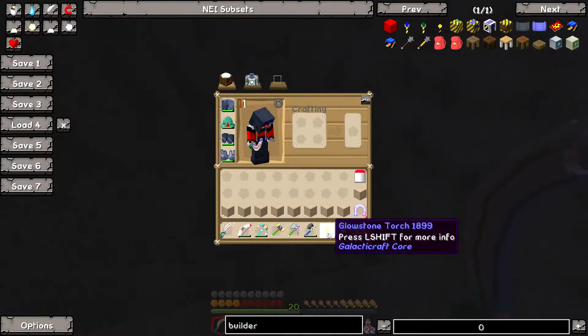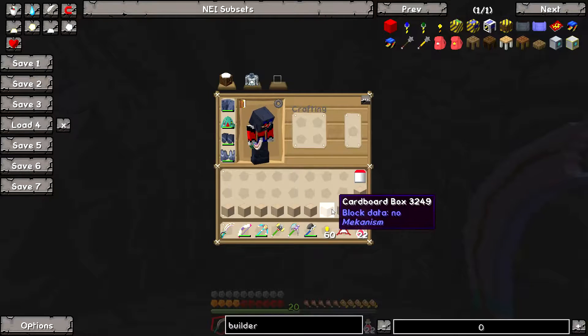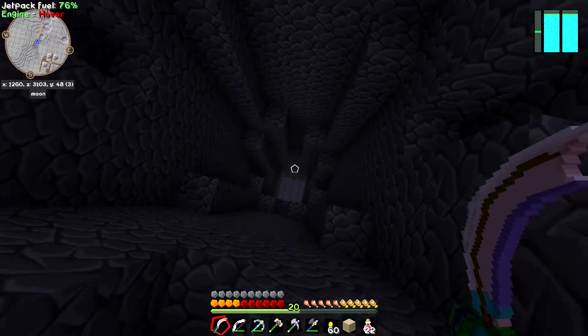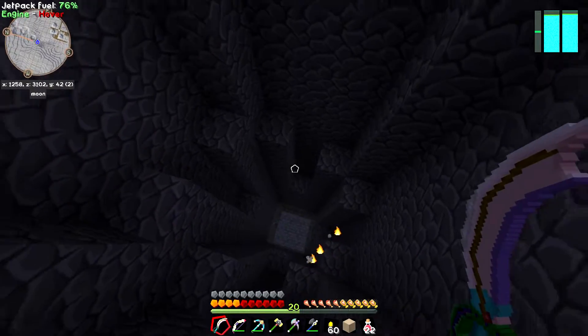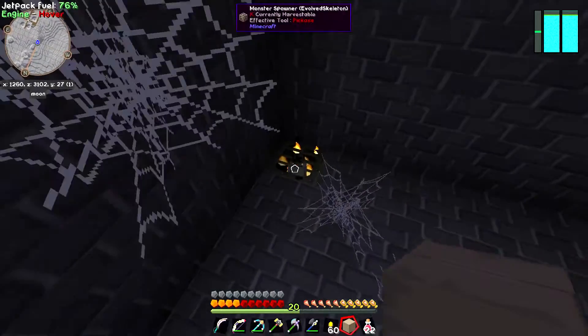I had to go back to my base because I forgot the glowstone torches and cardboard boxes that I wanted to bring. I should load one of these onto my belt. Let's just dive right in here. There should be a couple of spawners right away when I get in here - yep, there's one of them there. Let's see if I can snag it.